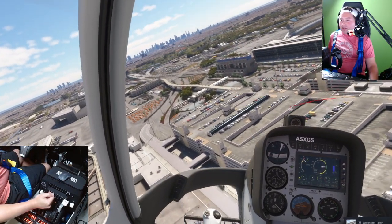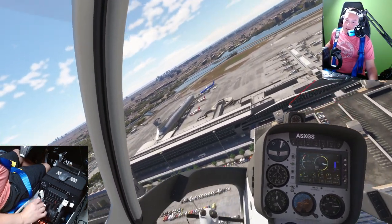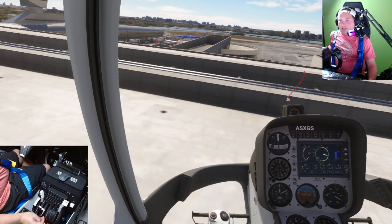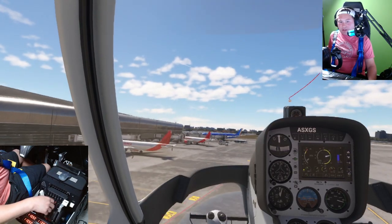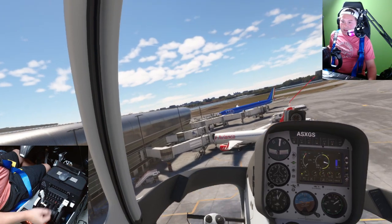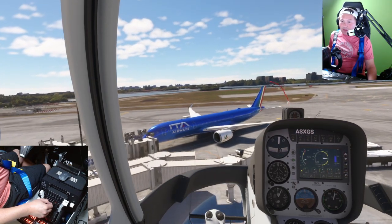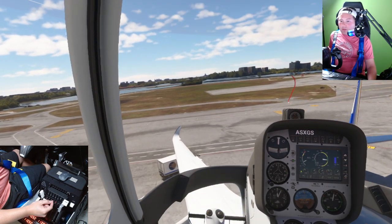Let's go over to the international terminal over here. Looks like we got a giant ITA Airways — I want to see if this is the NEO or the A330-900. Yeah, there's your ITA Airways A350-900. Wow, that's beautiful. I love the blue on that, guys. Even the ailerons are drooped — oh my gosh.